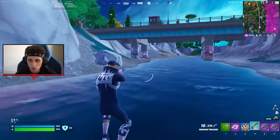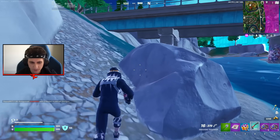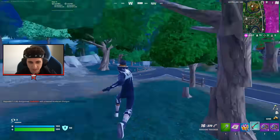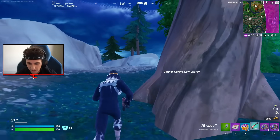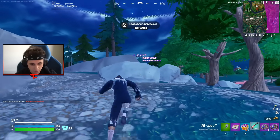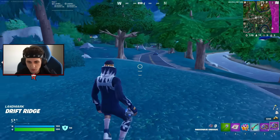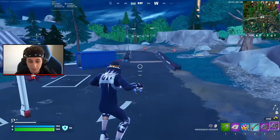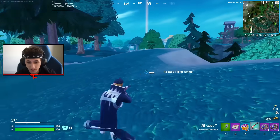Oh my god. So I'm not going to lie — the suppressed pistol this season, I don't know about it. The Shadow Tracker might actually be good, but the other one I'm not really a fan of, to be honest — the non-exotic one. But maybe the exotic one... I used to get excited to use this in tournaments, this exotic pistol. But yeah, the pistols are just not really a weapon I use this season. Especially with that twin mag AR — that's definitely the best gun this season, and in my opinion, the best AR ever in Fortnite.